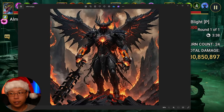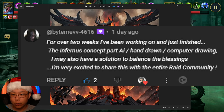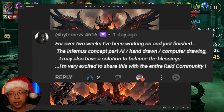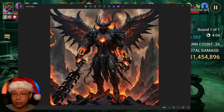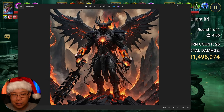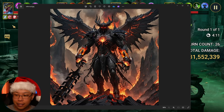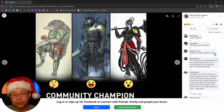This is Infernus, a Void Mythical champion. Unofficial — this is fan art. Not only did he create this champion, but he also created a new set that hopefully Polarium sees and gets enough eyes on it.